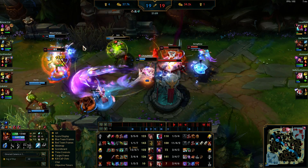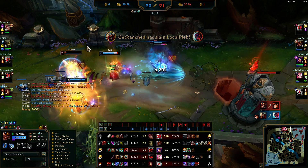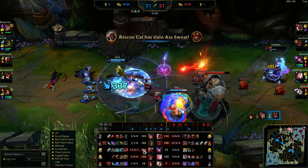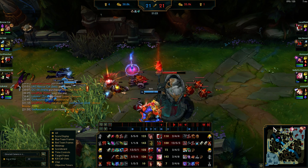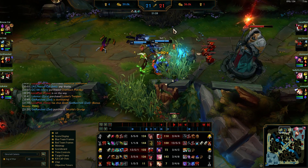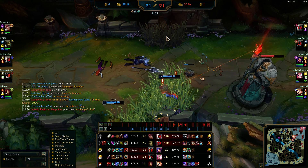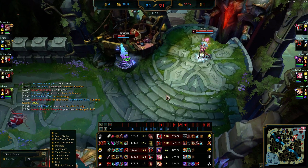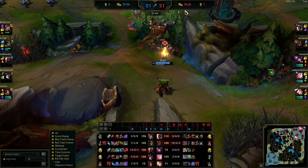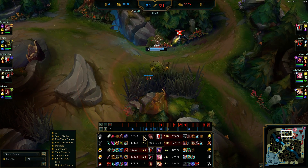Seraphine hits a beautiful ult — I'm in the fight, fighting both Set and Ivern, and I die but I got the shutdown on Zed. They're gonna get this tower. This game looks pretty doomed for a long time. They're on Mountain Soul point which is big because it gives them a shield in fights and makes Set a lot more unkillable. They're up about 3k gold — that's down from 4k basically from that shutdown. Shutdowns are huge; if you have a shutdown you have to play extremely safe.